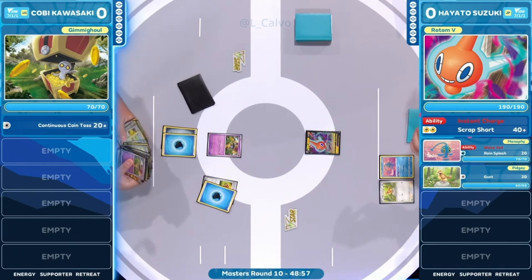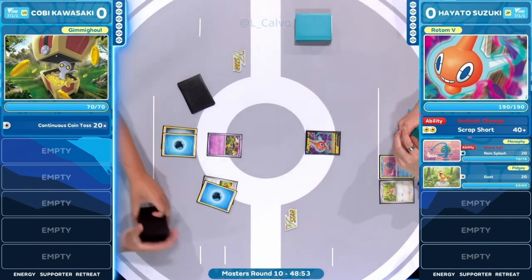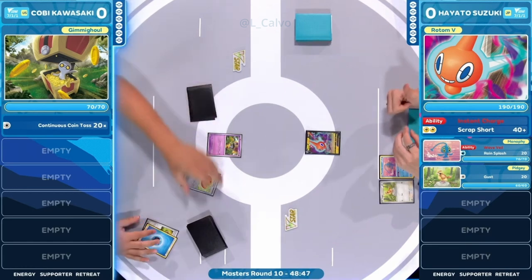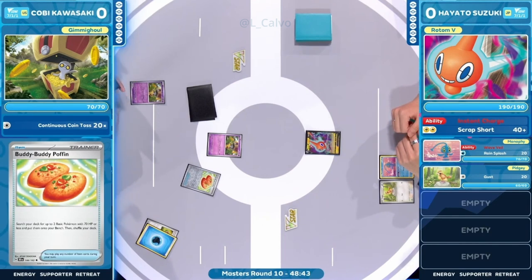I love decks where you discard energy from your hands to do additional damage. As long as you have the energy, you're dealing a lot of damage — it's essentially infinite depending on how much energy you have. With 11 energy and one attached, you can deal up to 500 damage, and if you deal 500, your opponent doesn't come back from that.